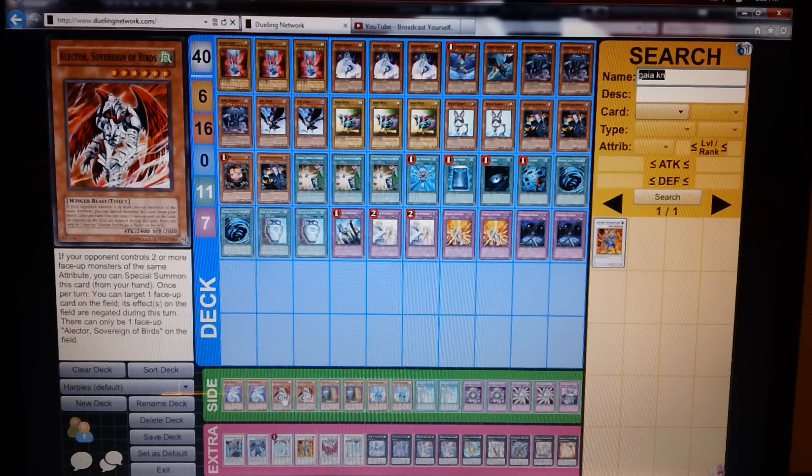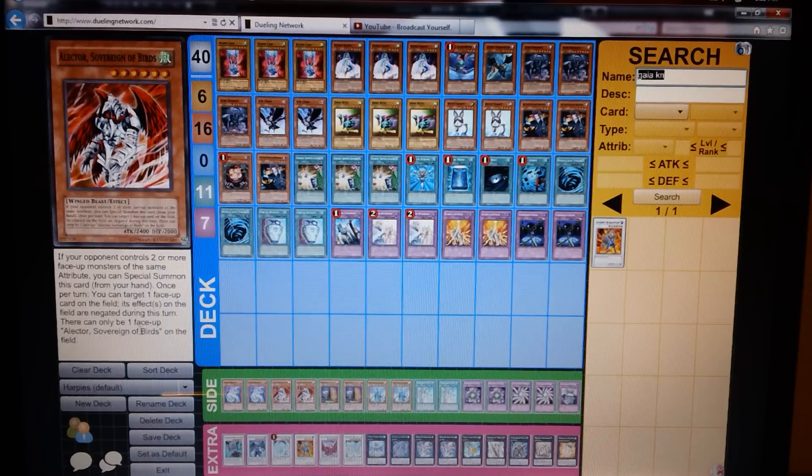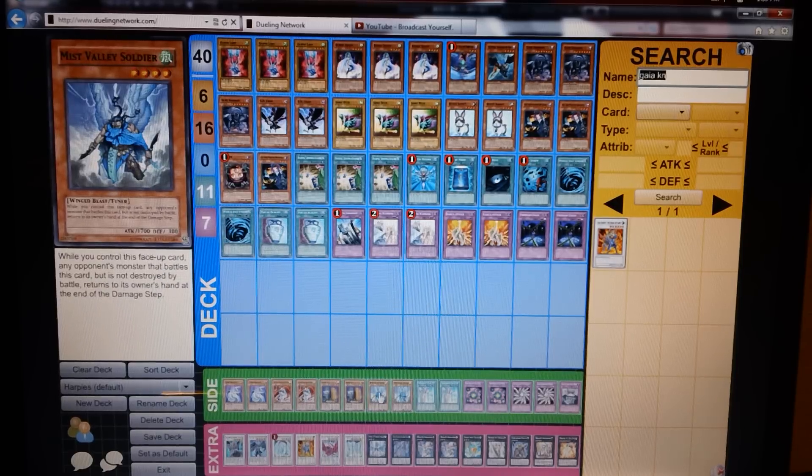Next, Electro Sovereign of Birds — I chose this over Effect Veiler just because I could use it on my turn to negate their stuff. They will usually try to have two Dracossack or one of each — Dracossack and Lagia — on the field, so this card can match up effectively against that. I don't see why people aren't playing this card more often; it's still awesome in a way. Next, two Maxx C, just because this deck is kind of slow and needs draw power. Two Mist Valley Soldiers for Zenmaines out there, just to bounce them back.